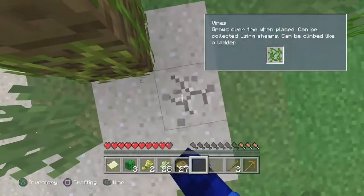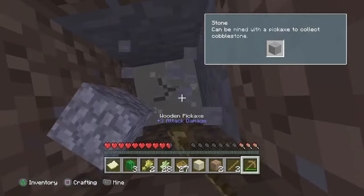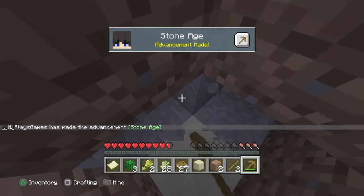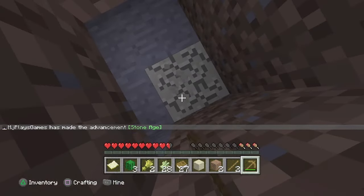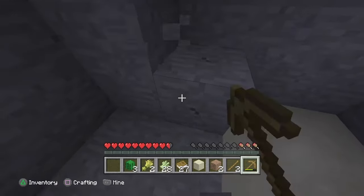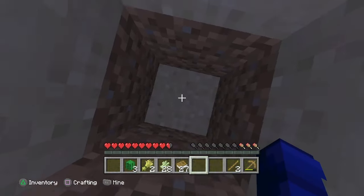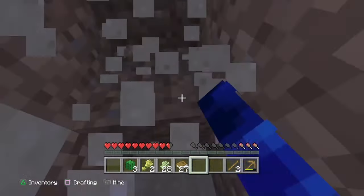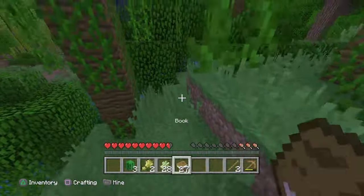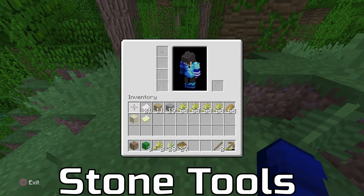We've barely done anything. Let's actually go mine for some cobble real quick — we need cobblestone. That looks actually pretty good, looks nice. Now if we can use our map we want to go up. We've got some stuff, not sure what we're gonna do with all of it, but now we can make some stone tools.